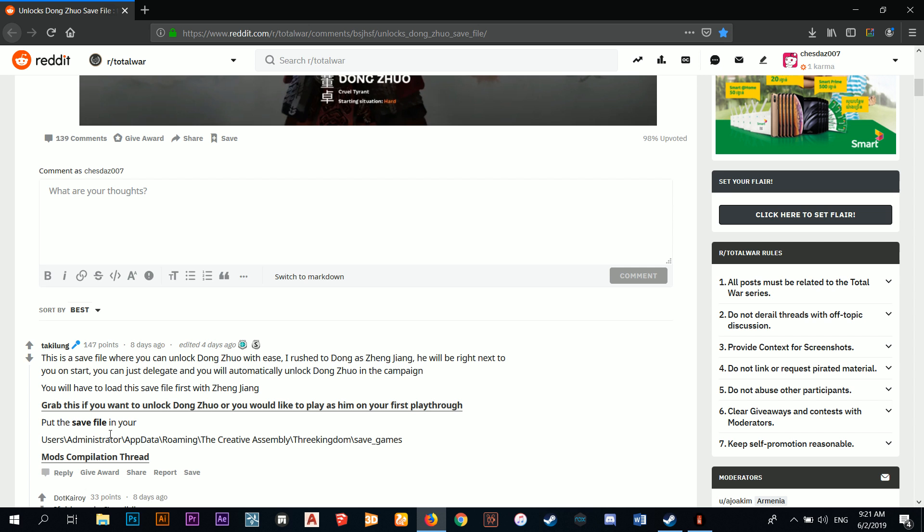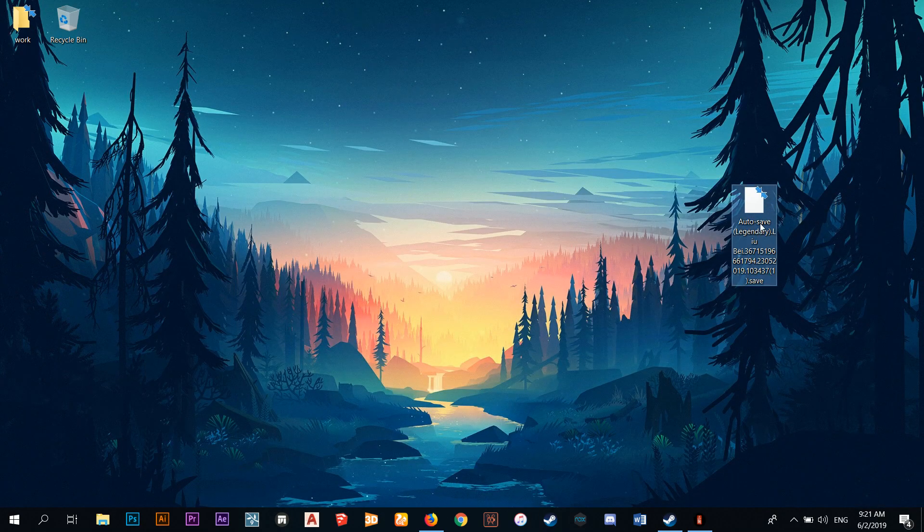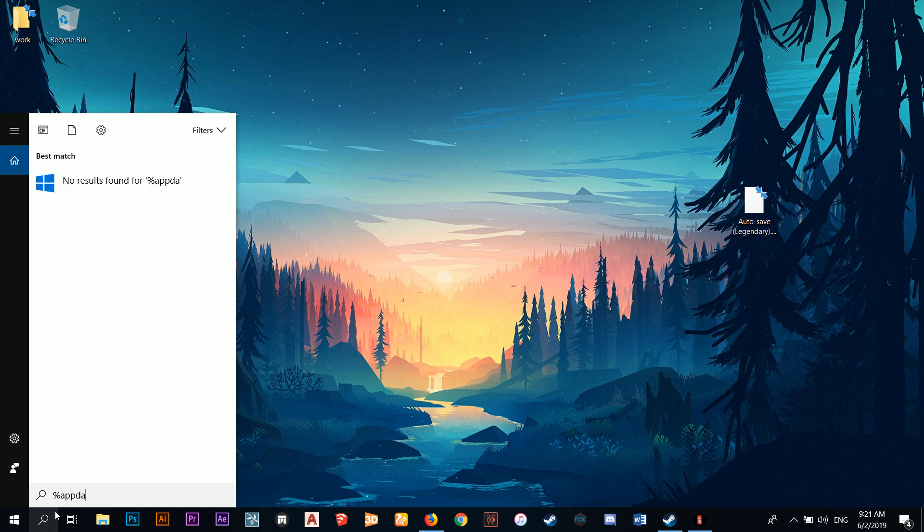The save file is in this Reddit post right here. You download it and place it in your user folder: go to AppData, Roaming, then Creative Assembly, Three Kingdoms, and then Save Games. The only thing you need is the game and this save file right here.